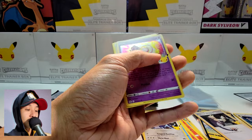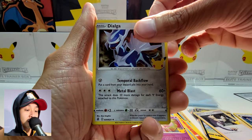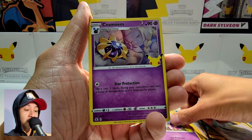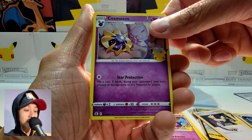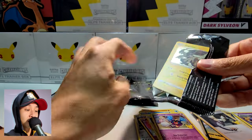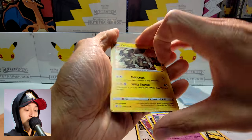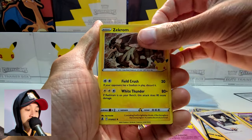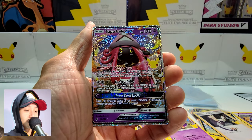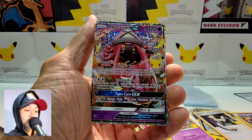Next pack: Mew, Dialga, Cosmog. I'm hoping to see more classic cards come up today. We have a Zekrom, Cosmog, Tapu Lele — which is a GX card.